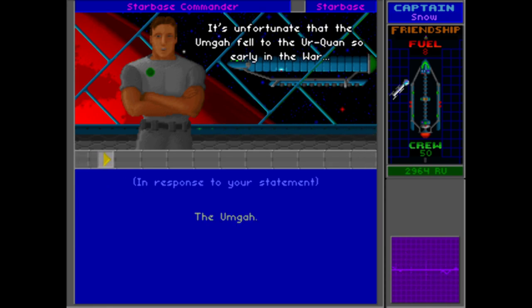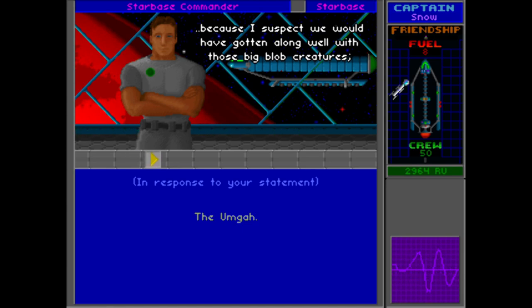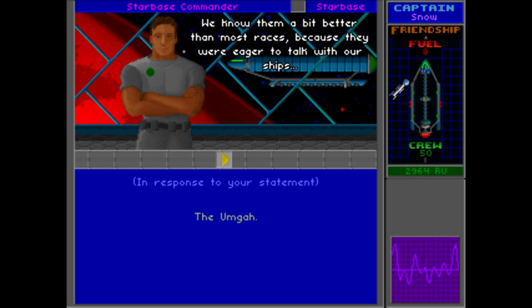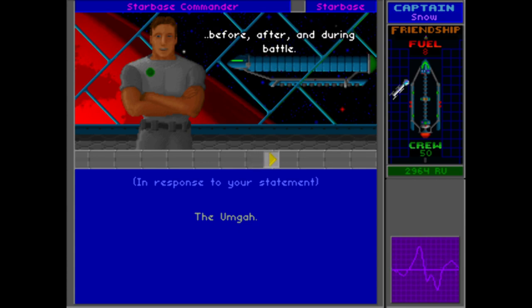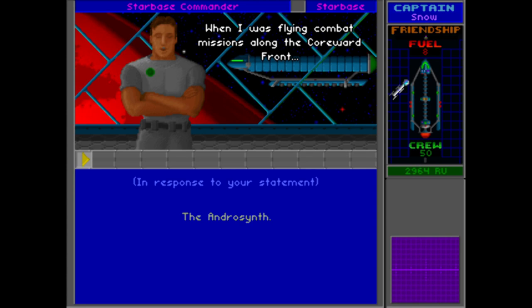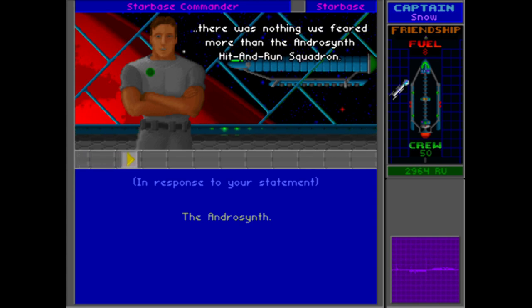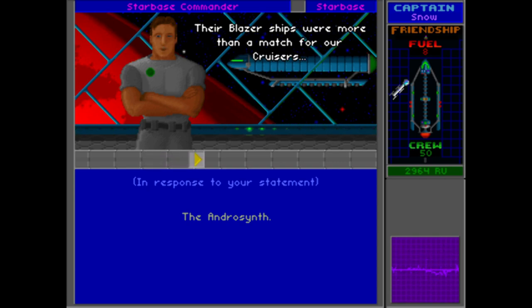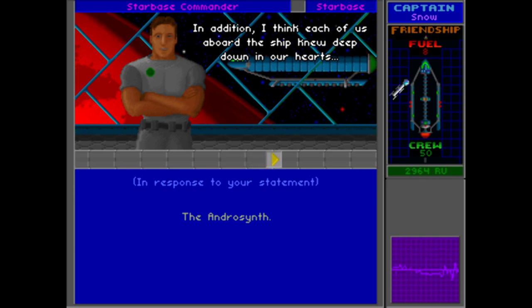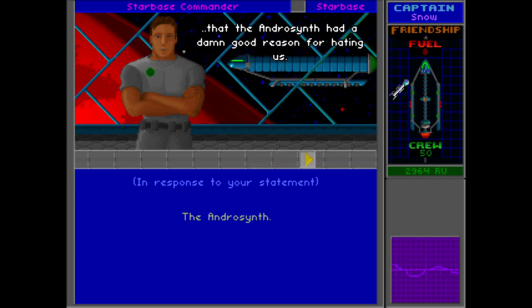It's unfortunate that the Unga fell to the Urquan so early in the war, because they suspect they would have gotten along well with those big blob creatures. They know them a bit better than most races because they were eager to talk with our ships before, after, and during battle. The Arilu intimated that they had a relationship with the Unga before the Urquan arrived. When Hayes was flying combat missions along the Corward front, nothing they feared more than the Androsynth hit-and-run squadron — their Blazer ships were more than a match for their cruisers, so they stayed clear of Eta Vulpeculae, their home star. Each of them knew deep down that the Androsynth had a damn good reason for hating us — our grandparents had kept them as slaves for nearly 50 years.